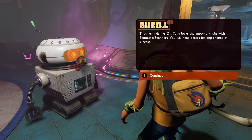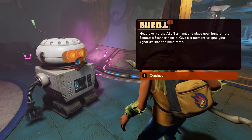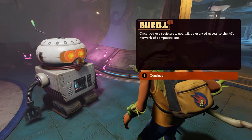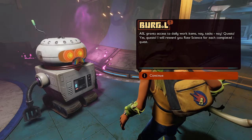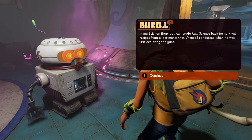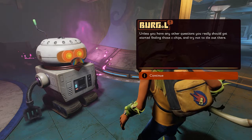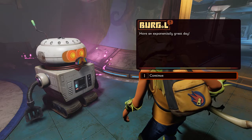Very funny. That reminds me — Dr. Tully locks the important labs with biometric scanners. You will need access for any chance of success. Head over to the ASL terminal and place your hand on the biometric scanner near it. Give it a moment to sync your signature into the mainframe. Once you are registered, you will be granted access to the ASL network of computers. ASL grants access to quests — I will reward you raw science for each completed quest. You can trade raw science back for survival recipes from experiments that Wendell conducted. Log on to the ASL terminal over there and see what is available. Try not to die out there. Thanks for that advice! Have an exponentially great day! Fantastic, Burgle! You're so helpful.